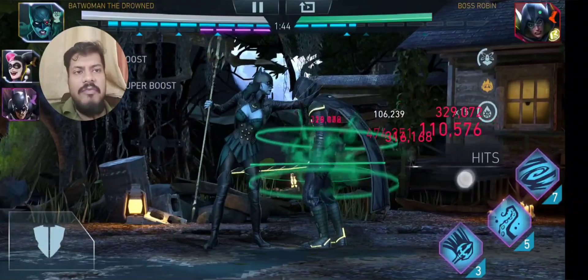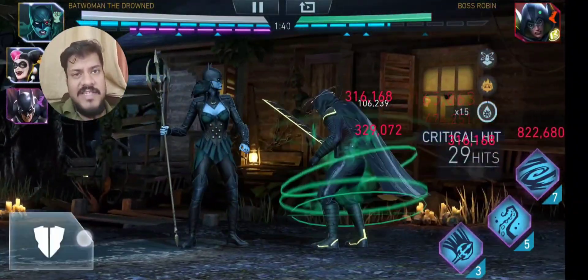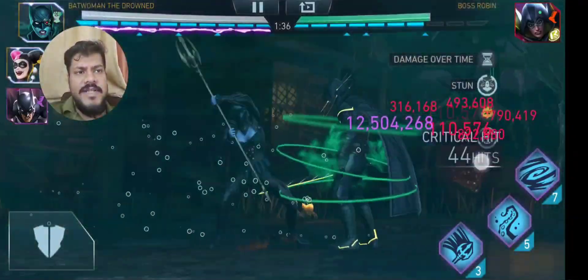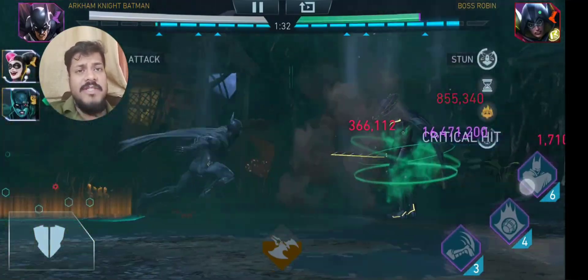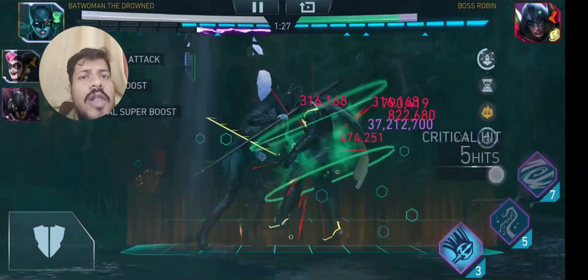Tagging in Batwoman the Drowned here and the swipe actually inflicts the stun - so the swipe is inflicting the stun, the opponent is stunned. 37 million damage, guys - that's quite a lot of damage!